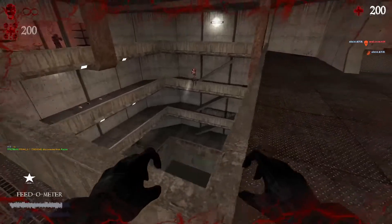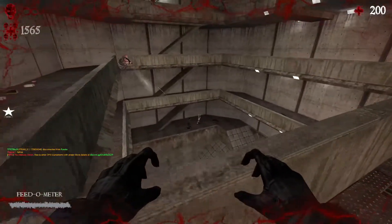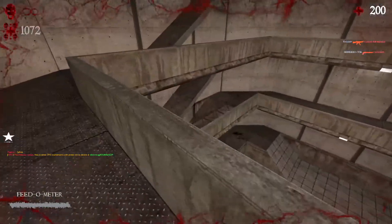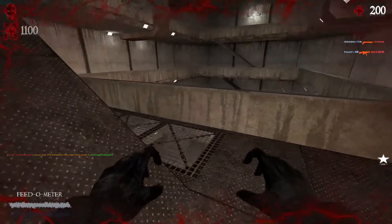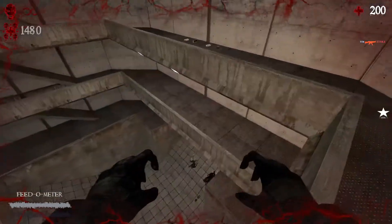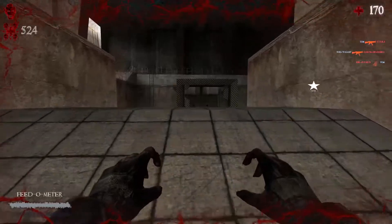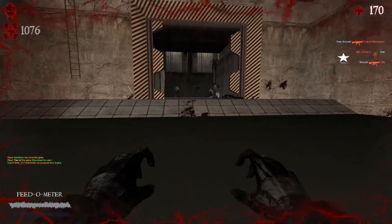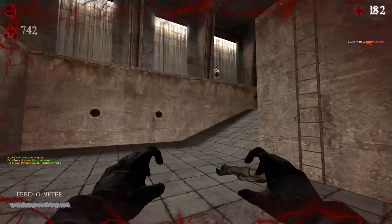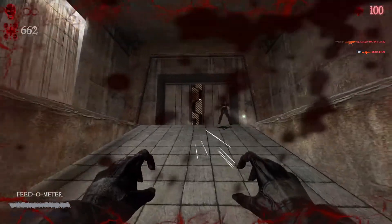How did we jump over that? How did that jump so high? I want to see how they managed to jump over that. Why does my guy jump so high as well? So it looks quite a lot like Counter-Strike — it's just got different character models and stuff.